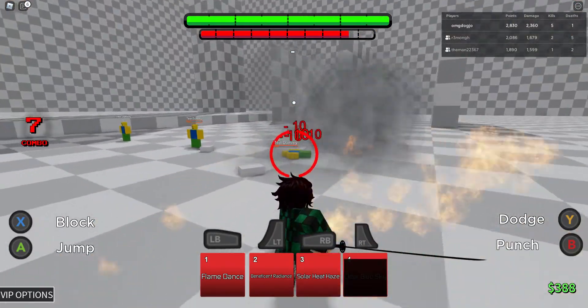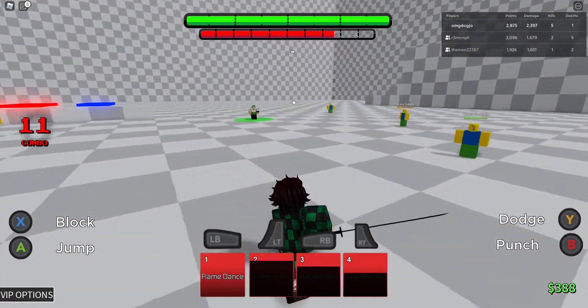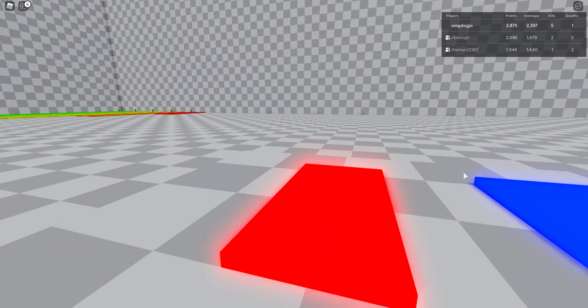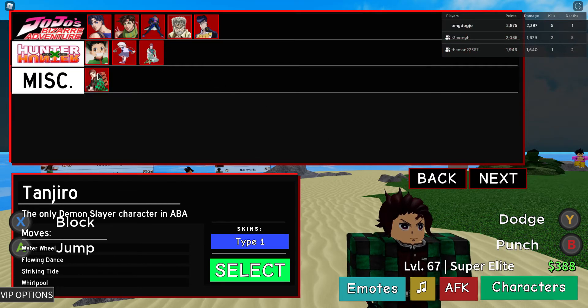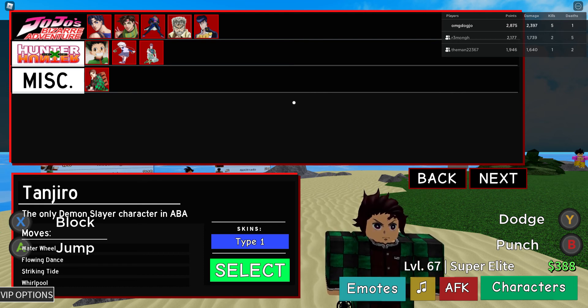Yeah, you can do a combo — it's not a full health but it will work. Let's kill ourselves real quick so I can show you where this character is. If you go to Characters and then the next section, you got Tanjiro right there — the only Demon Slayer character in ABA. This is honestly a really good character. They're probably gonna nerf him since he's free and this overpowered. Hope you guys enjoyed this showcase video, bye!